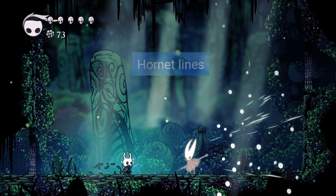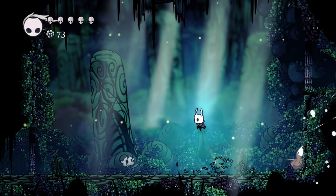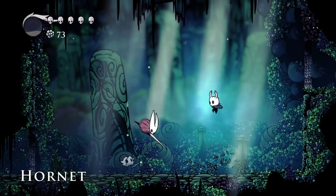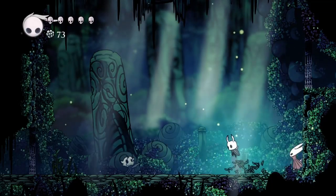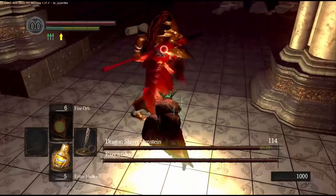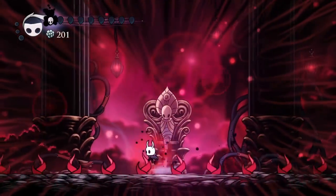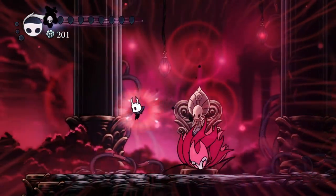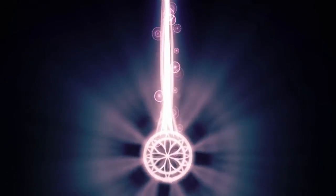Hornet Lines. Many characters in Hollow Knight have voice acting that amounts to gibberish. Hornet's voice lines are some of the most well-known in the game, and the last one in particular has become a big meme, as it sounds like Hornet is saying 'Get Good,' which has been a popular saying among Souls Games fans for years.